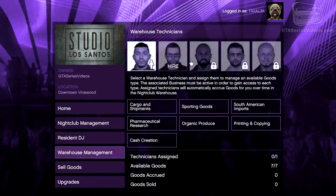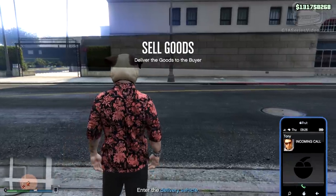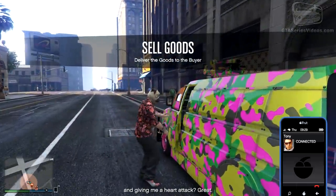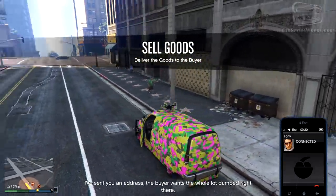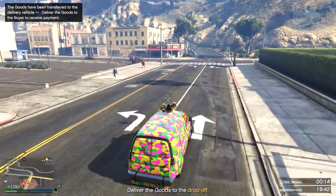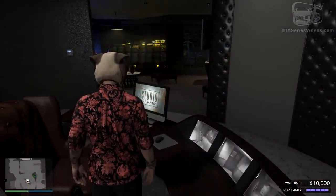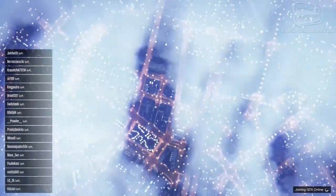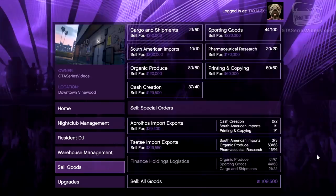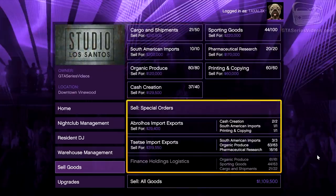Hire a technician and assign them to a specific job, then simply wait until you have enough and want to start selling. Selling the goods is the only activity that requires a public session, so before selling, try to find the right session for you or hire some help to avoid losing income. There are three different ways to sell your goods: you can sell your entire cargo, all the crates of a single type, or a special order.